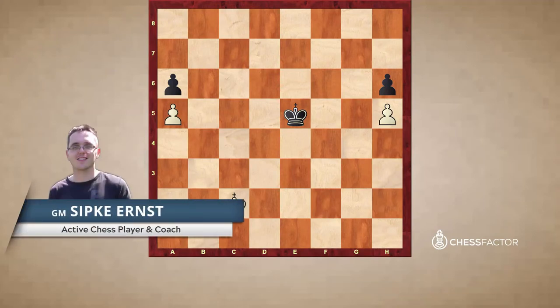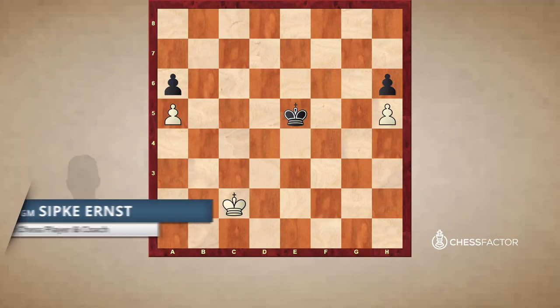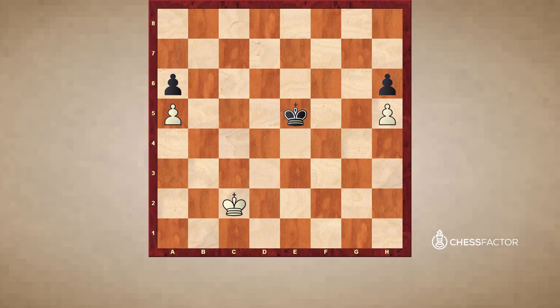Hi everybody, this is GM Sipke Ernst, and for the course on endgame strategy I am going to discuss space advantage. In the middle game it's very advantageous to have an advantage in space because then the minor pieces of our opponent will have trouble finding good squares. But also in the endgame it's very good to have more space, because this means that our pawns are closer to the queening square. As an example, have a look at the position on the board. You might think for a while — you can press pause on the video — it's white to move. Who is better?